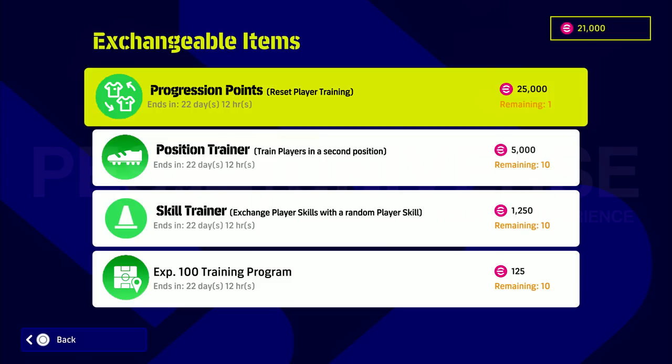The first thing you'd be able to exchange for might be progression points — some sort of token you could redeem in the shop to basically reset player training. You'd also have a position trainer, which would train players in a second position — we obviously had that in My Club. And a skill trainer, which would let you exchange player skills with a random skill or choose from a list based on that position. For example, a center back might be able to get Blocker or Acrobatic Clearance if he didn't have it.